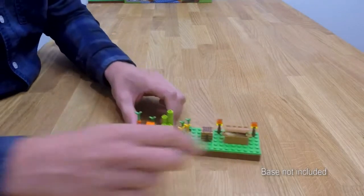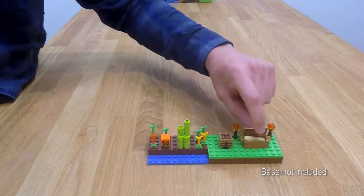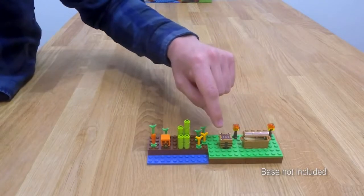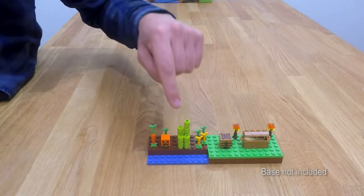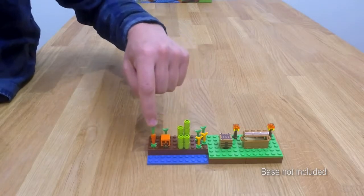You also get some cool details in here. You get these two torches, you get a chest with some bread in it, you get a crafting table, you get some wheat, you get some sugar cane, and then a pumpkin head and a carrot.